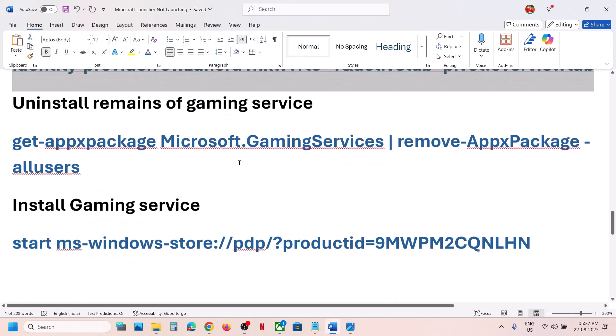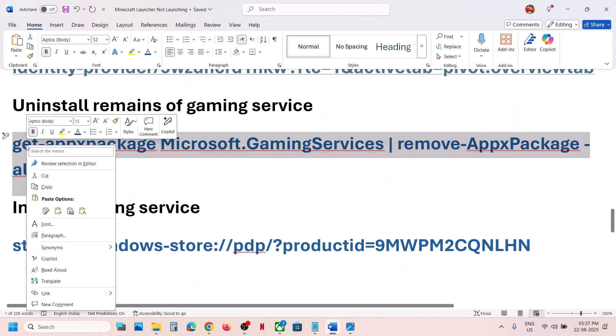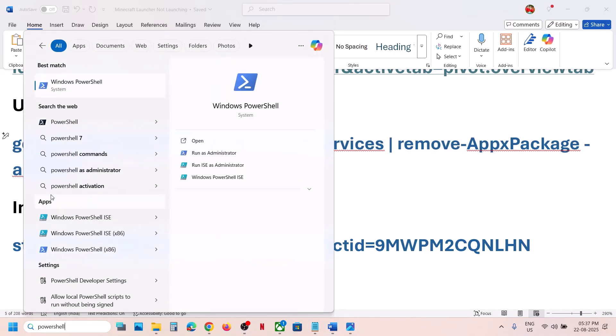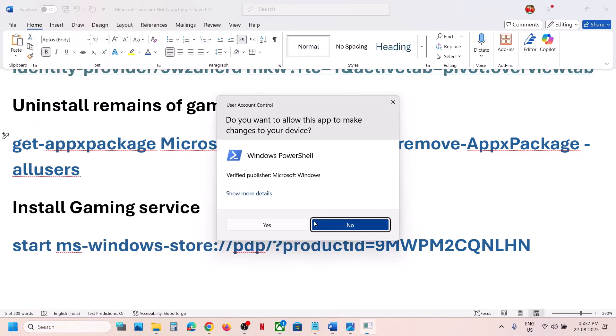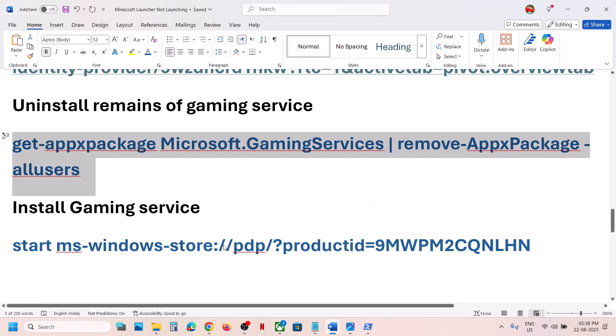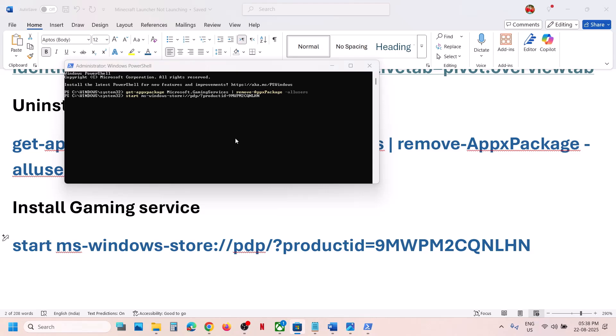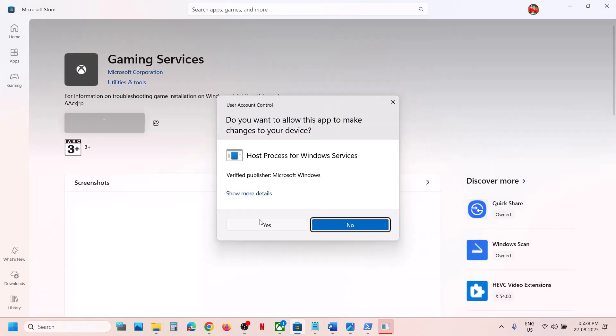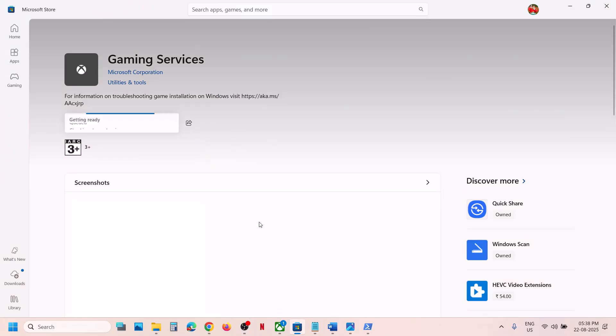Next, uninstall and reinstall Gaming Services. Copy the first command from the video description, open PowerShell as administrator, paste the command and hit Enter — this will uninstall Gaming Services. Then copy the second command, paste it in the same window, and hit Enter — this will open the Microsoft Store where you'll see an install button. Click install, click yes to allow, and let the installation complete. Once Gaming Services is installed, launch the Minecraft launcher and check.